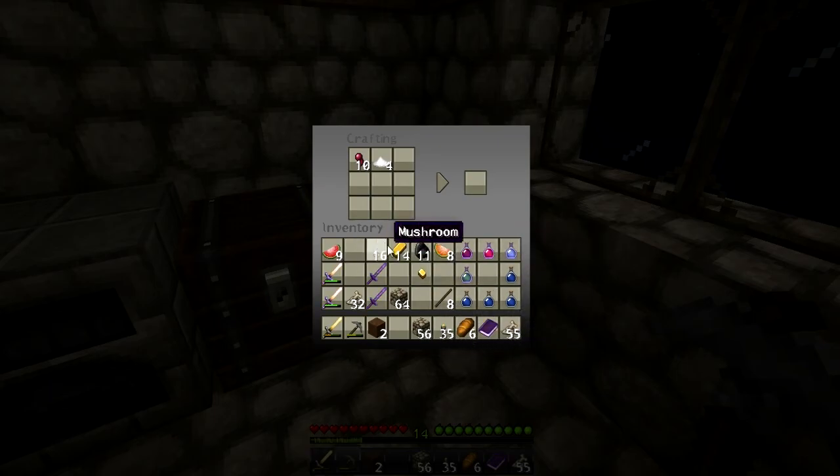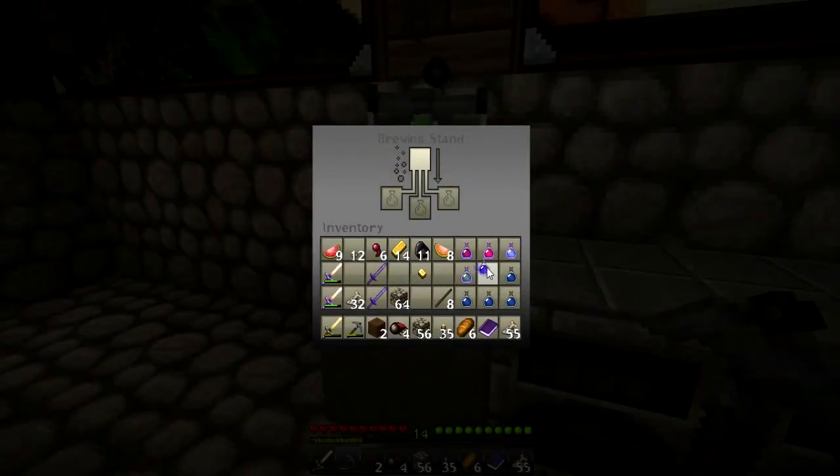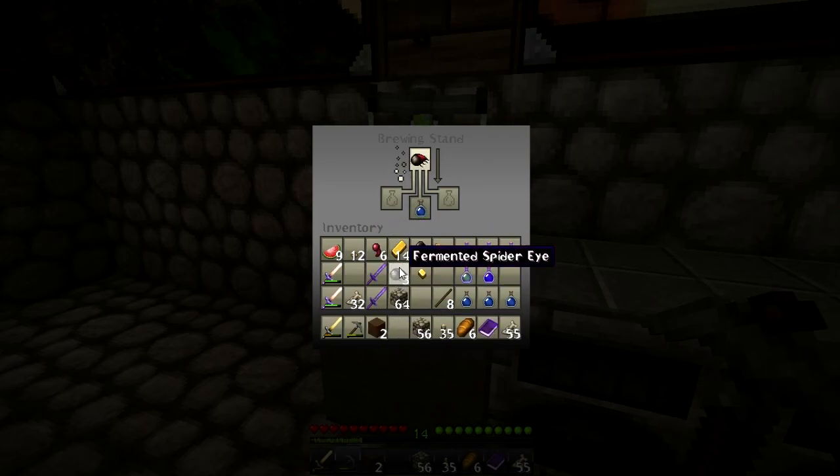Oh yeah, mushrooms - what did I just collect? So four of those. Basically weakness is just a fermented spider eye. We have a potion of night vision and adding a fermented spider eye gives us a potion of weakness.